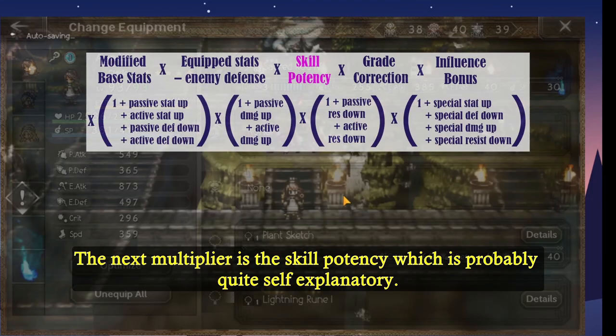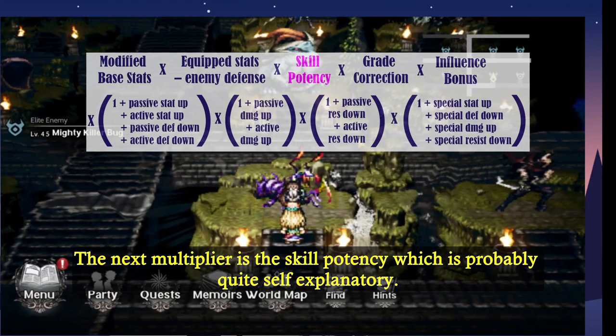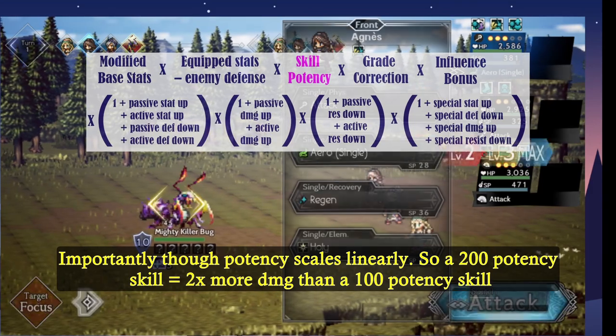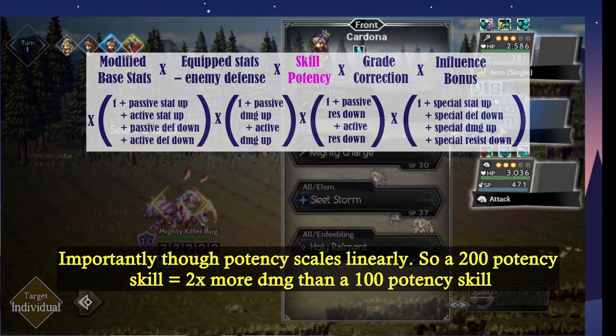The next multiplier is the skill potency, which is probably quite self-explanatory. Importantly though, potency scales linearly, so a 200 potency scale is 2 times more damage than the 100 potency scale.